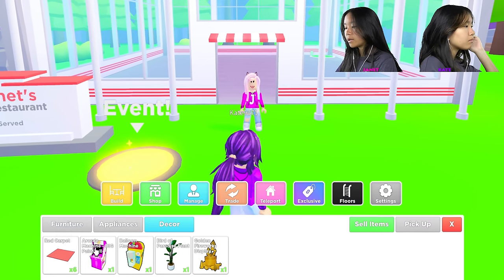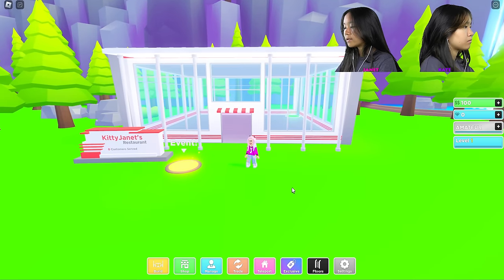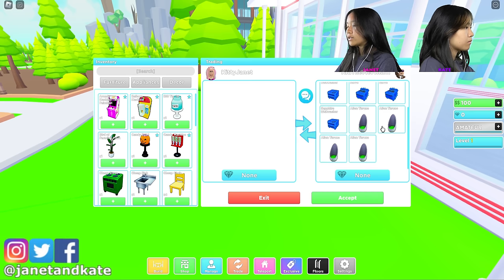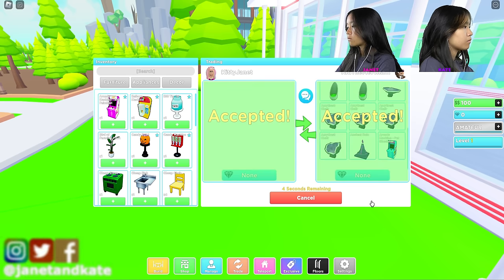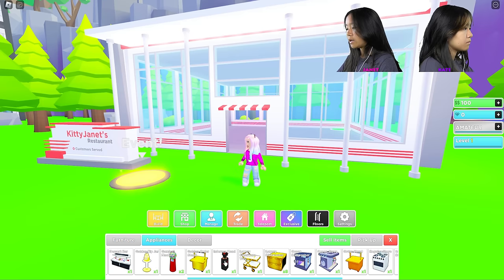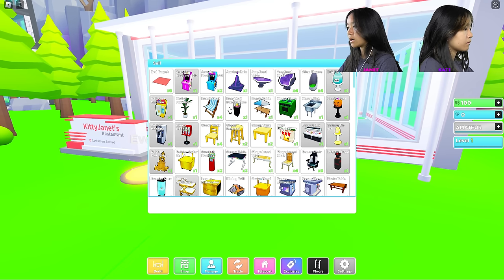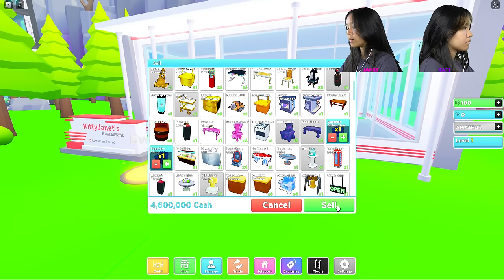These items here and these ones here. Today I think I'm going to be building two floors, and Ted told me to trade him. I'm going to hit trade — you can only trade 18 items at a time, so we're going to have to do a bunch of trades. We're done trading and I got a bunch of new items. The first thing Ted told me to do is to sell one sapphire dishwasher and one sapphire stove. We got $4,600,000!